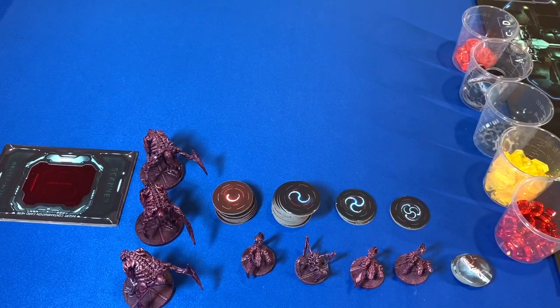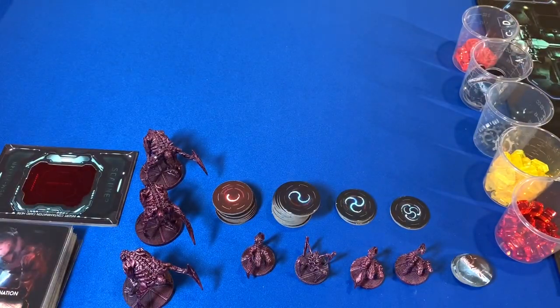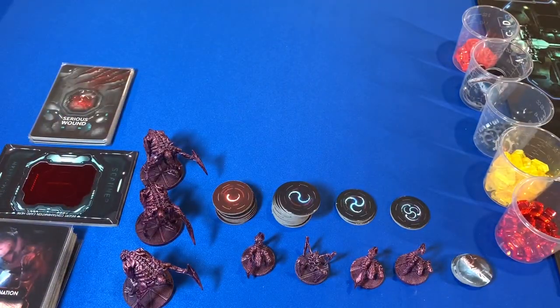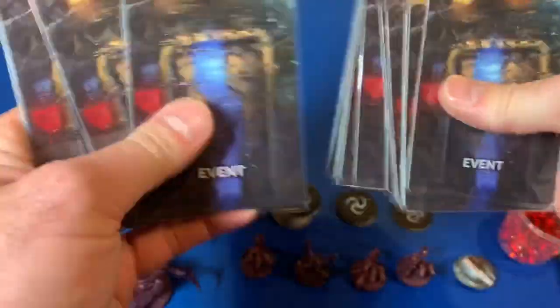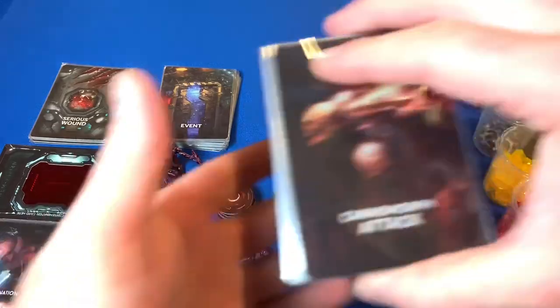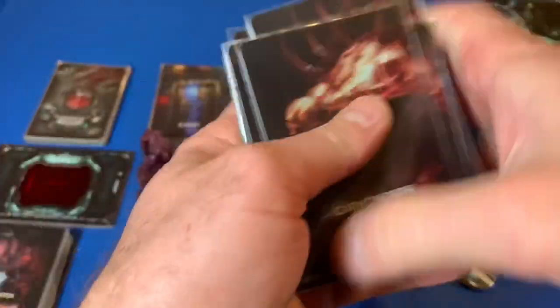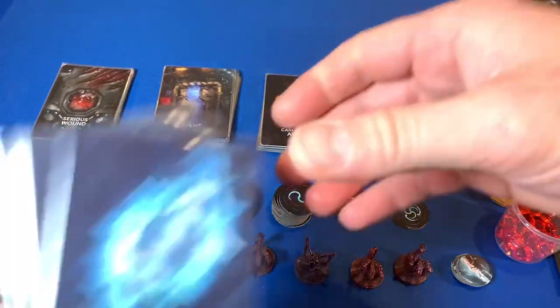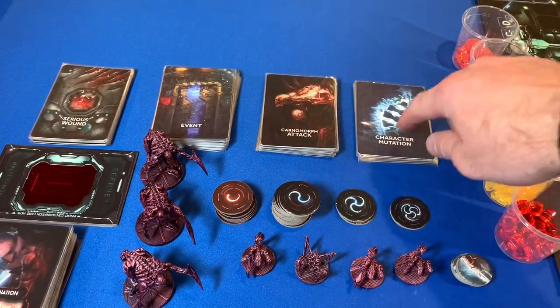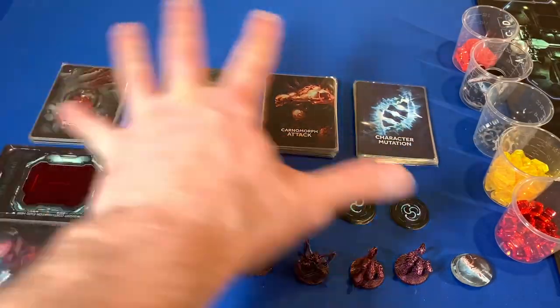Now we're going to set up all our decks. We've got our contamination deck — put that next to the contamination scanner. Then the serious wound deck, which is exactly the same as in the original Nemesis game. We also have an event deck specific to the Carnomorph faction, a Carnomorph attack deck, and finally the character mutation deck. You'll learn how mutations work during the playthrough — as we take damage, we may gain some of these character mutations.